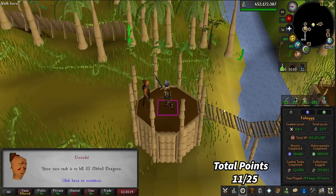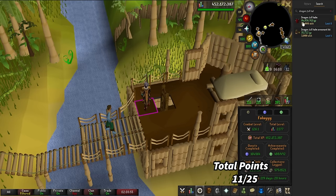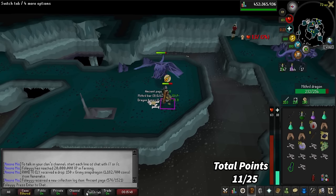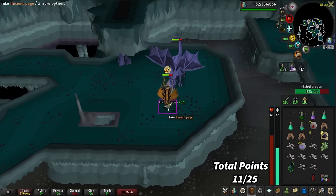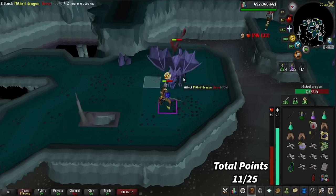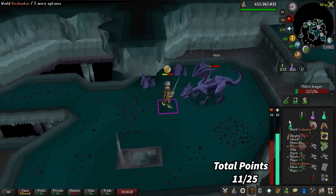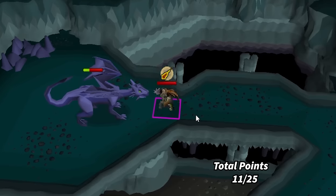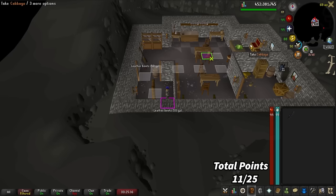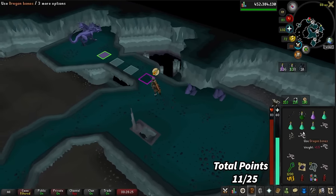We got 32 Mithril Dragons. I like doing Mithril Dragons because you get the chance to get chewed bones, and chewed bones have a chance to get you the Dragon Full Helm which is worth like 84 mil right now. 20 million Farming XP! We got an Ancient Page — I was looking at my phone and didn't even notice it. It is nice to get these AFK tasks to let my mind roam a little before the next big task. I look up and just see myself getting dragon breathed — kind of embarrassing, but it is what it is.